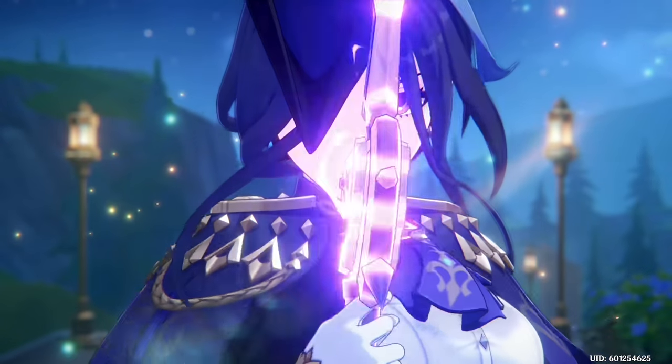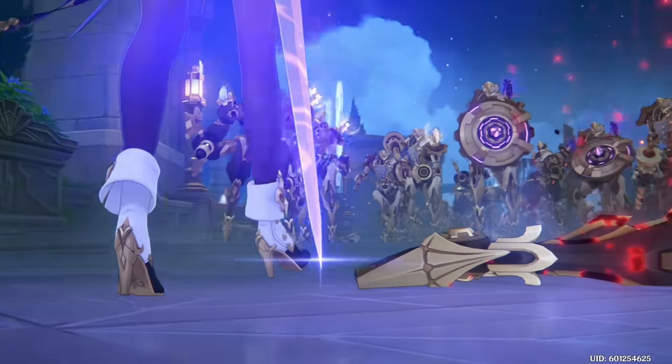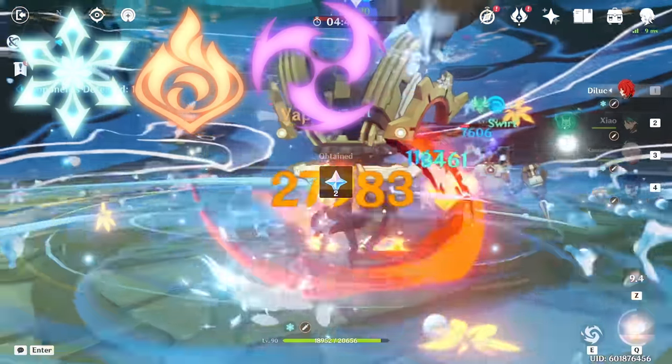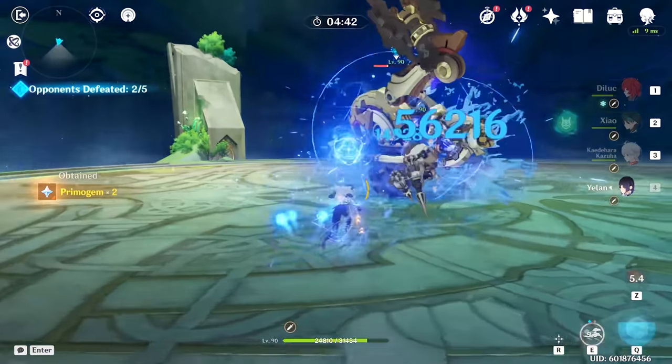Of the three damage-oriented elements, Electro is by far the most reliant on reaction support, making the prospect of a non-reaction-based Electro hypercarry quite difficult to theorize, even though Kujo Sara can facilitate that kind of playstyle. Much of Electro's success is based on reactions, making its individuality less pronounced. Although Clorinde looks like she has something to say about that in the coming future, and so far Fontaine has expressed a penchant for hypercarries.